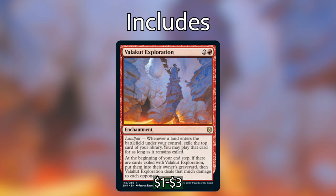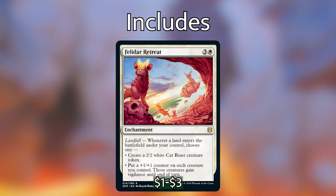Ending with our last new card from Zendikar Rising that we've included is Felidar Retreat — just a strictly better version of Retreat to Emeria. For three and a white, we have an enchantment with landfall: whenever a land enters the battlefield, choose one — create a 2/2 white Cat Beast creature token, or put a plus one plus one counter on each creature you control, and those creatures gain vigilance until end of turn. This is really, really powerful, especially if we're going to be able to crack some lands, sacrifice them, get some more onto the battlefield, and maybe ramp up. We could possibly get four plus one plus one counters on all of our creatures, or four 2/2 white Cat Beast tokens, or a mixture of both. A really good budget card that's going to give us a lot of power throughout the game.